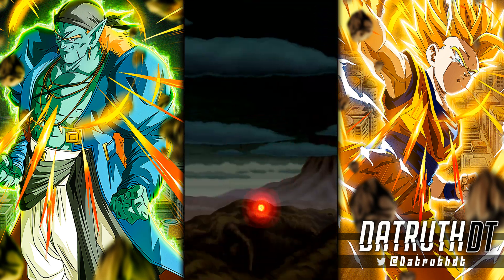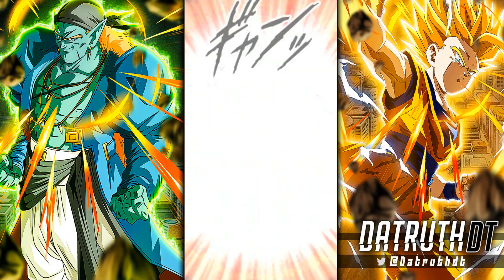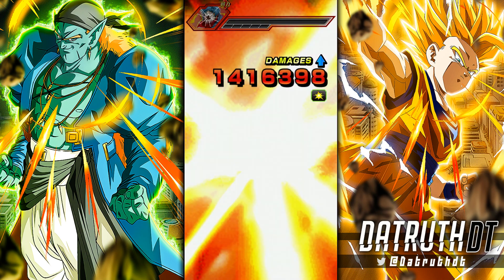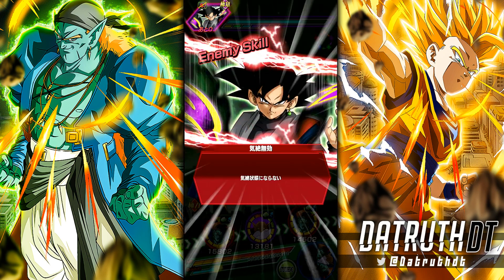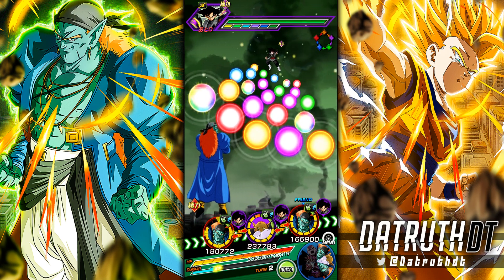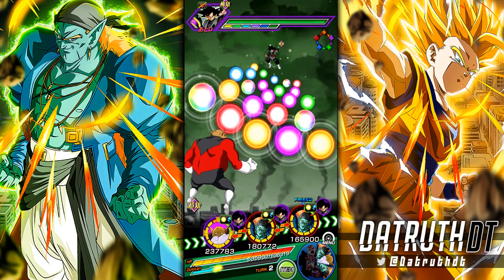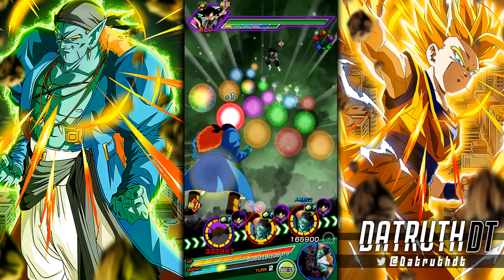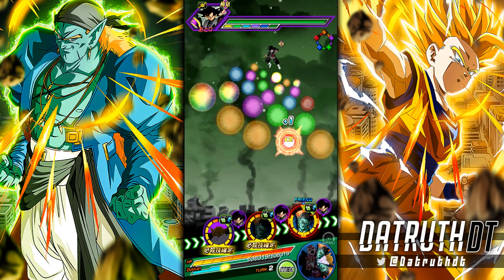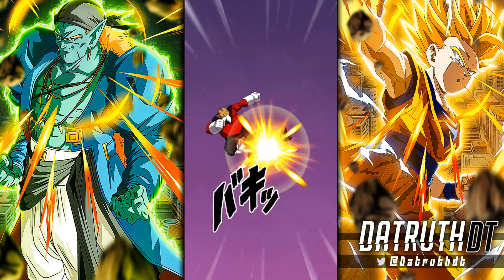LR Turlis will do more damage with AGL Turlis around since AGL Turlis gives more Ki and a bigger buff, but LR Turlis is just so much stronger himself. This was the build I wanted — I spent several grand to get Turlis rainbow so I might as well use him. Bojack is going to be fine on this rotation. The problem is Toppo — he's not on the ideal rotation — but he's at nearly 200k defense, which is really impressive from the Bojack support alone.